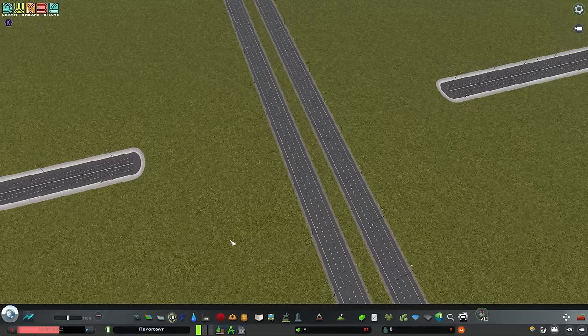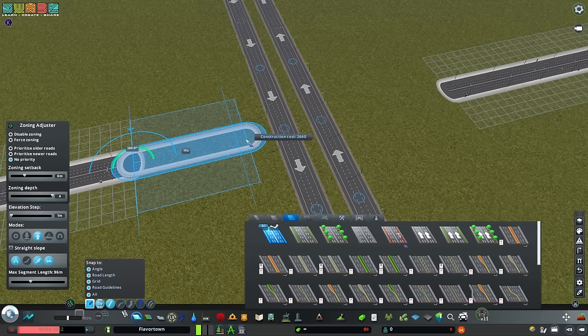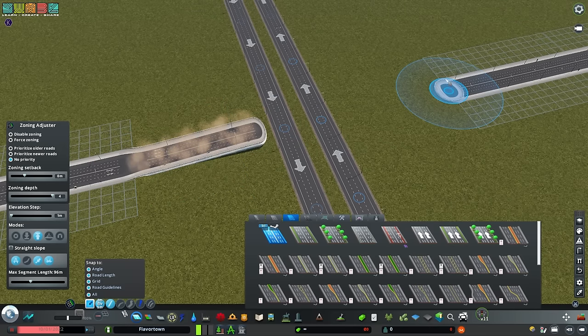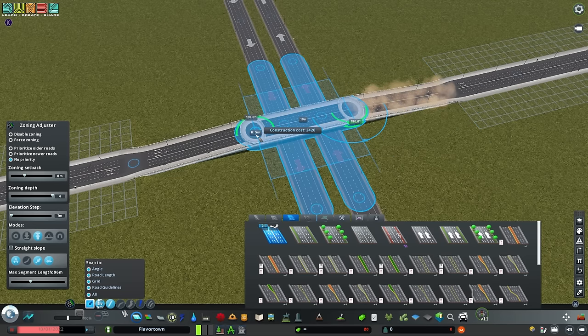Here is where the setup is always going to begin with a service interchange. We have a highway here, and we want cars to get off the highway onto our arterial road. I'm going to start by making an overpass. You can make it into an overpass or an underpass, or whatever you want. I'm going to do an overpass so that we can really see what this is doing well. If we make it an underpass, the most interesting part of this will be hidden under the roads.